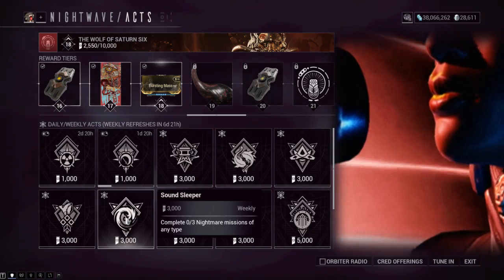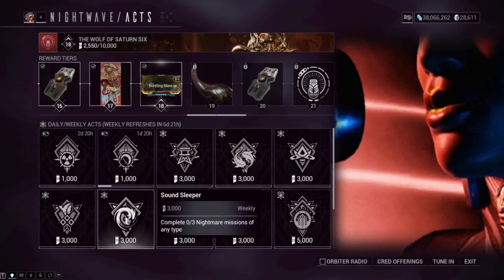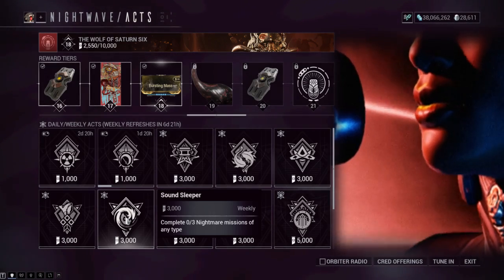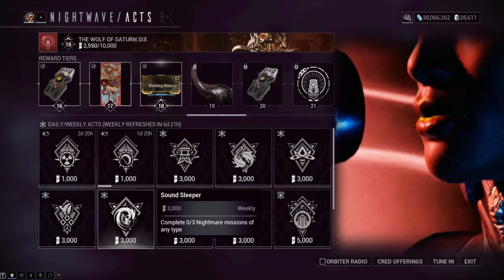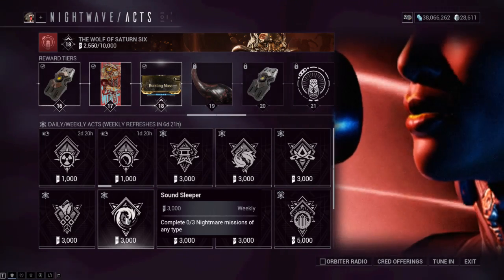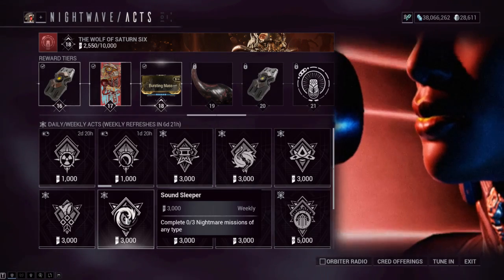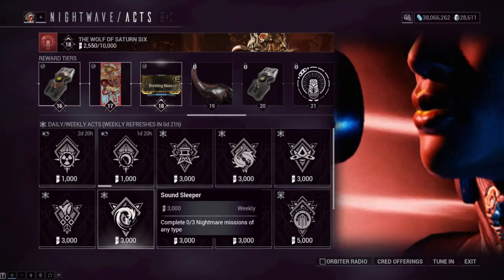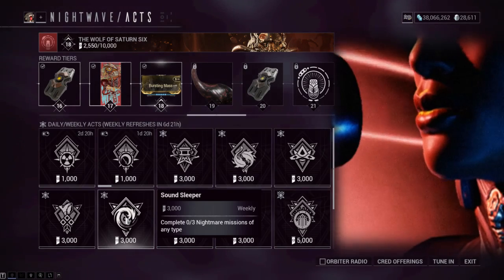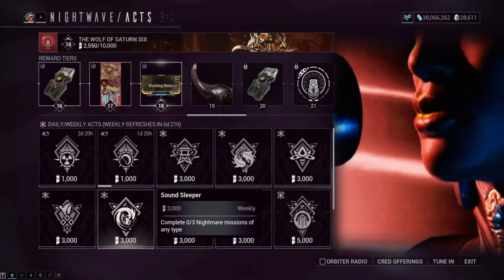If you've done that for multiple planets, you'll have access to a ton of nightmare missions. As long as you have a couple of planets fully cleared, you should be able to complete this in about ten minutes if you get fast mission types. I'd suggest doing captures and exterminates since they're quick and easy. You also get a guaranteed mod for completing these, which is a nice bonus.